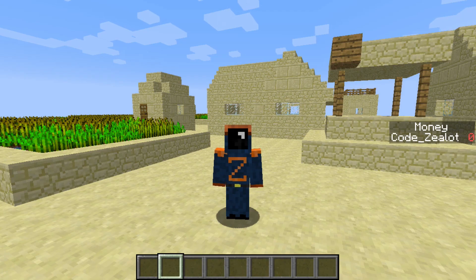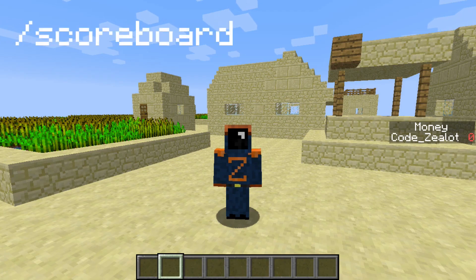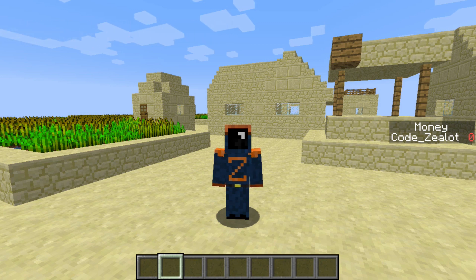Hey everyone, it's Codezealot, and I'm back with another video on the Scoreboard command in Minecraft 1.13. In this video, we're going to use the Set, Add, and Remove options with the Scoreboard command to manipulate that objective we have there in the sidebar called Money. So stick around and we'll talk about how we can do that.